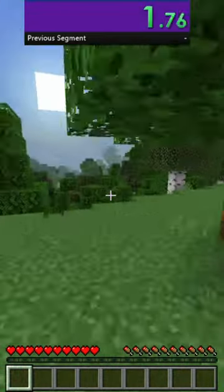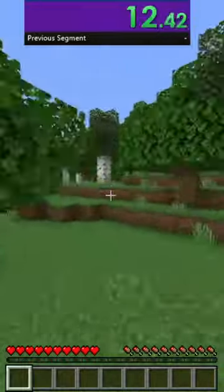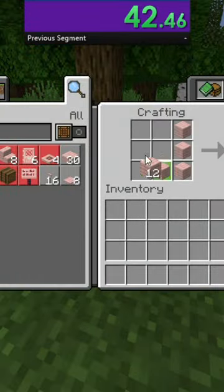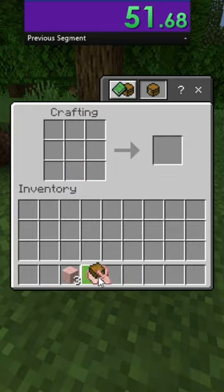Cherry chest boats are pretty easy to craft. You just need a cherry boat and a chest, and luckily I spawned right near a cherry grove. I quickly ran over to it, punched down five cherry logs, then made myself a crafting table, a chest, and a boat. I put them together and finished at 52 seconds.